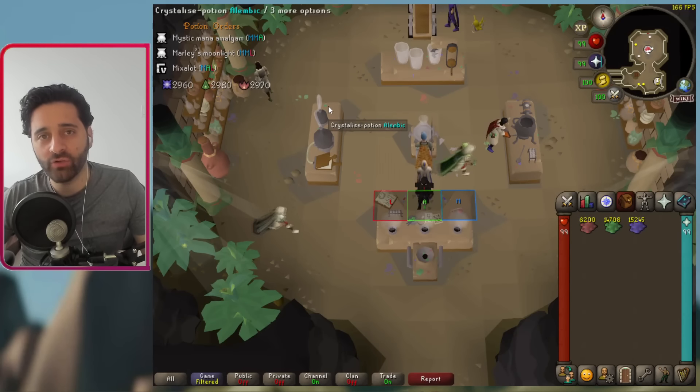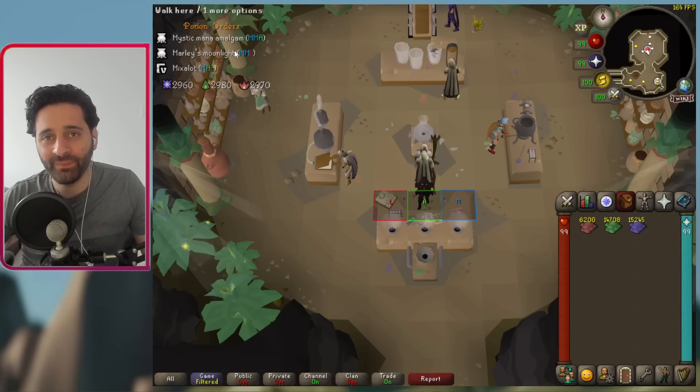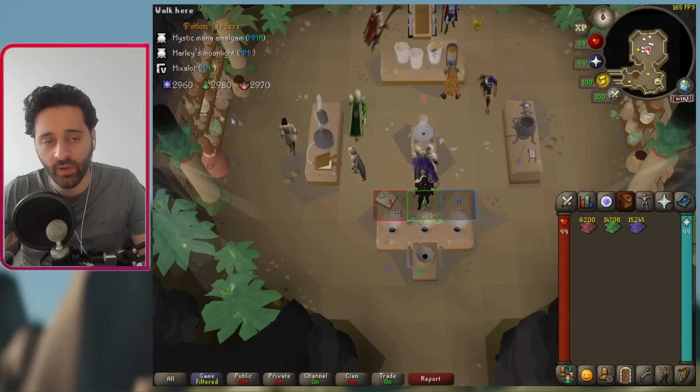You may be asking yourself how you should be doing this minigame — should you be handing in one potion, all three, or two depending on what shows up? There are different methods and I've measured each to determine which ones have the best points per hour and which have more XP per hour. Points are obviously more important, but I did measure XP as well.